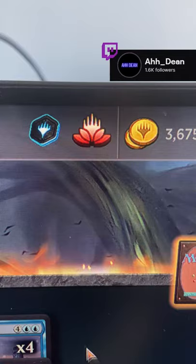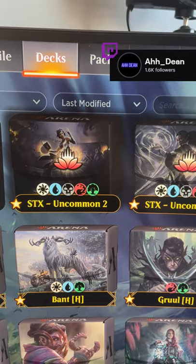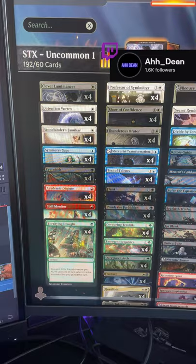Hey gamers, have you ever wondered how to fill up your MTGA collection quicker and in turn get faster wild cards and gems? You're going to need common and uncommon wild cards and these deck lists available at the end of the video. Files contain 4 play sets of each card needed to complete the collection.